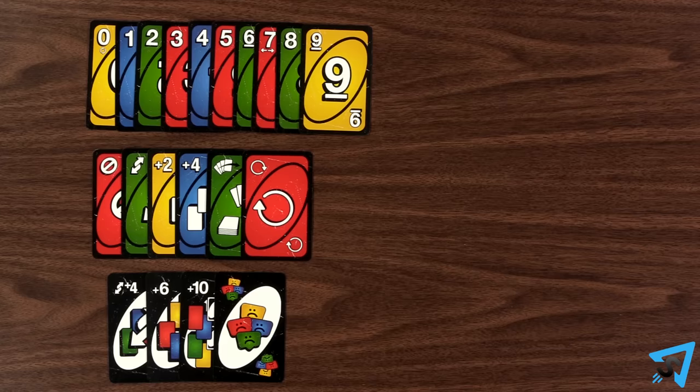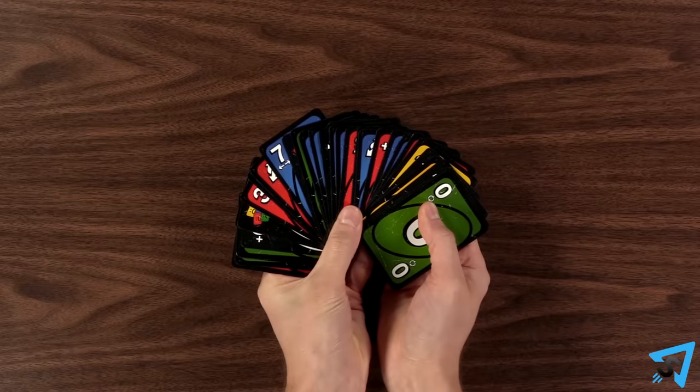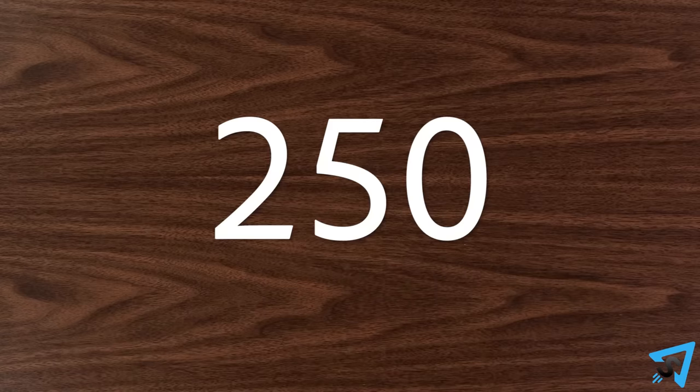When playing for points, numbered cards are worth their face value, every action card is worth 20 points, and every wild card is worth 50. When a player is eliminated from the game for having too many cards, points are not scored based on the cards left in their hand. Instead, the player who caused them to be eliminated immediately earns 250 points. The first player to 1,000 points wins.